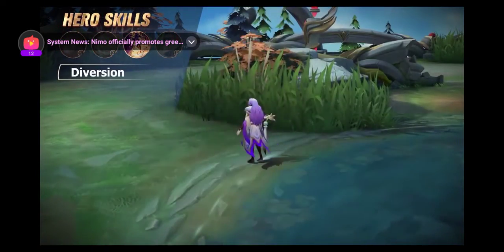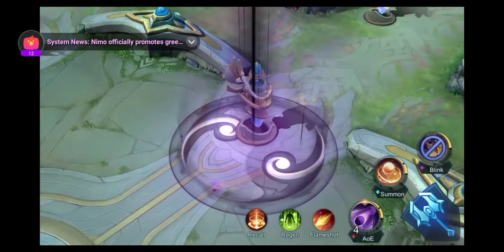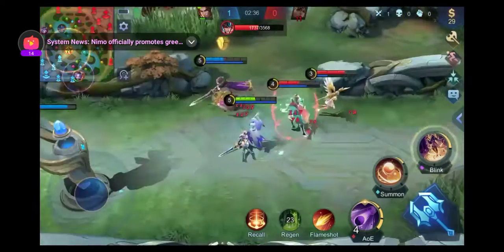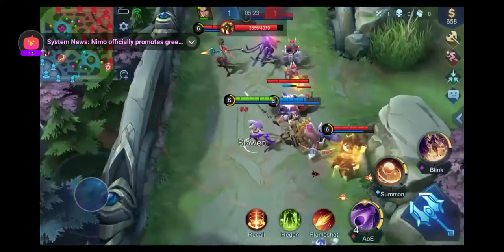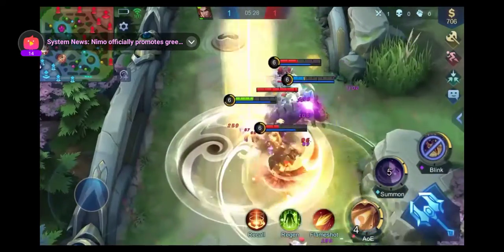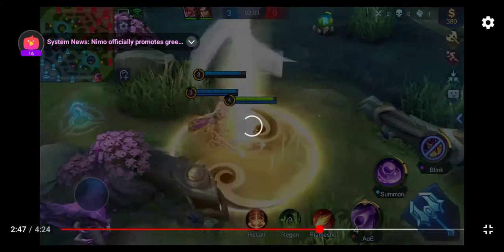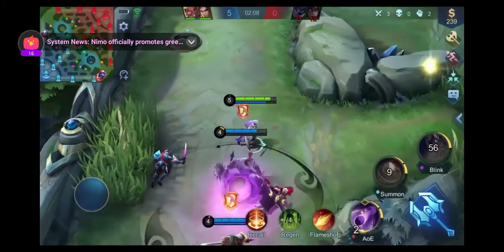Ultimate: Diversion. Loi Yi creates a teleportation circle around herself and chants for three seconds, which then sends any allied hero in the circle to elsewhere on the battlefield. While chanting, Loi Yi is free to move or attack. Diversion serves as Loi Yi's strategic weapon — she can teleport all her allies to a safe zone or utilize a double-team strategy, such as teleporting an allied hero with control skills behind enemy lines. This skill is handy whether you're chasing, escaping, or shifting lanes.